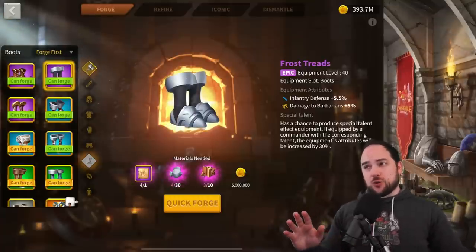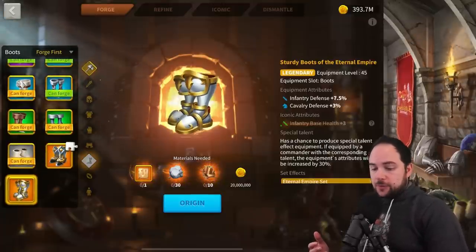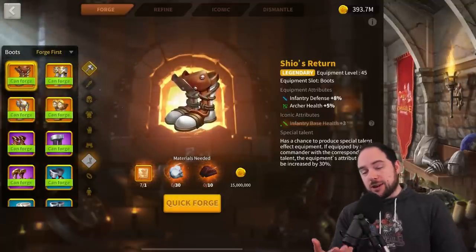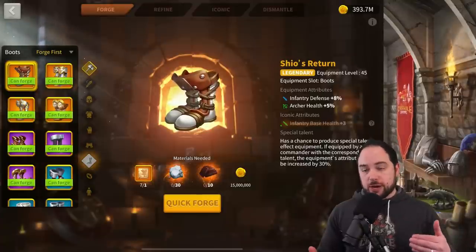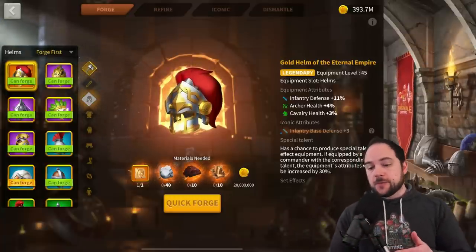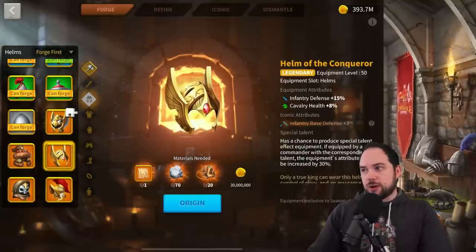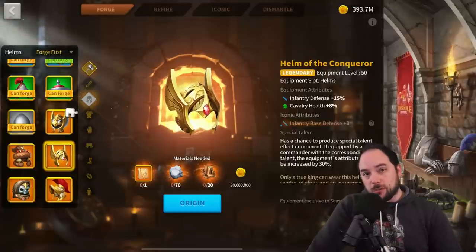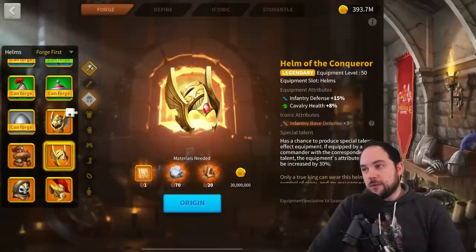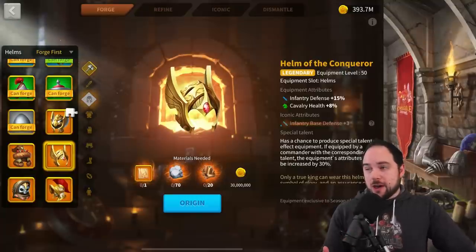One reason I recommended the set gloves instead of set boots is that eventually you might consider upgrading to a legendary boot. A lot of people gain access to Shio's Return from Lost Canyon — there's half a percent of extra stats there. Another consideration for the infantry set: you could do set boots and set gloves instead, which would free up your helmet slot if you plan to go for a KvK helmet down the road. That's a lofty objective but worth planning for — the KvK helmets have a lot of stats and are very powerful.